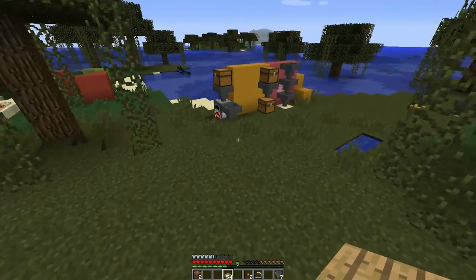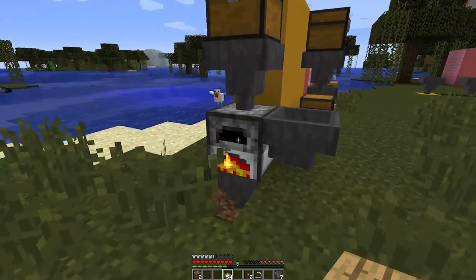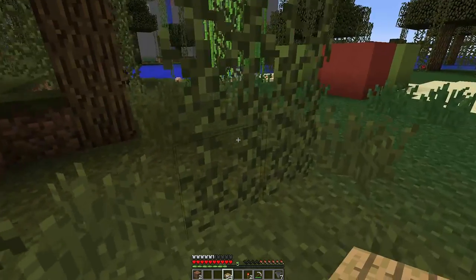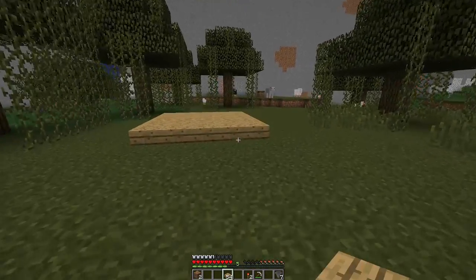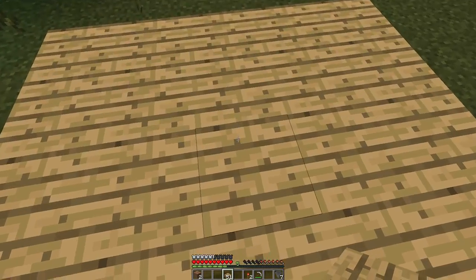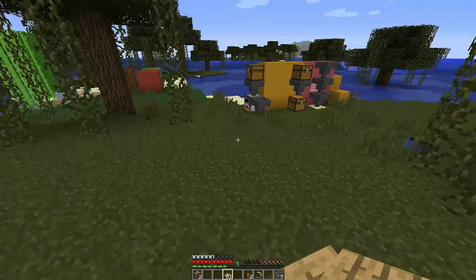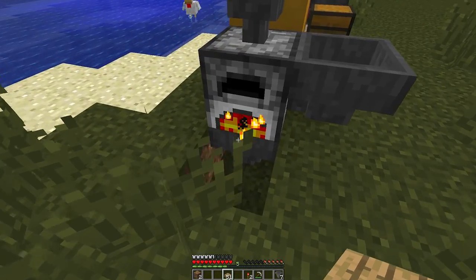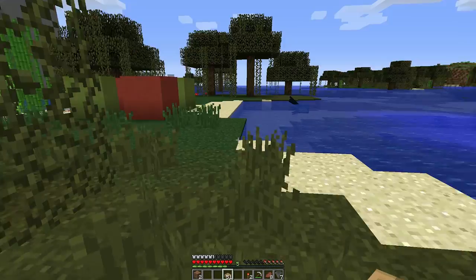Not only can you power furnaces, not only can you put stuff in brewing stands, but also droppers, dispensers, other Hoppers and stuff. You can also do all of that entirely invisibly — you can have people not know what's going on, and there's something really cool about that. As you can see, it just keeps throwing my stuff into the Hopper down here, and now I've got myself some free steak without having to cook it at all.